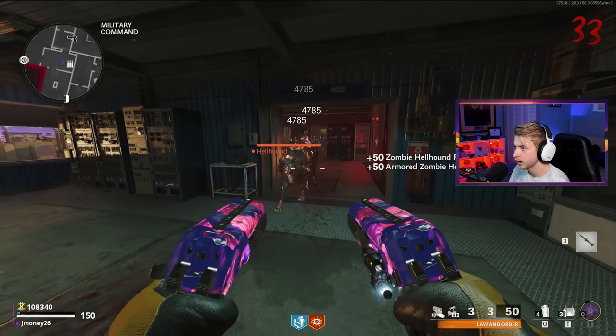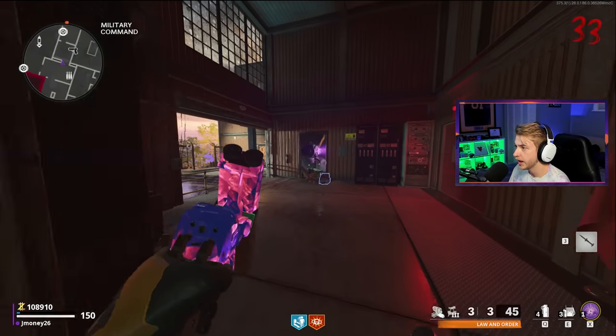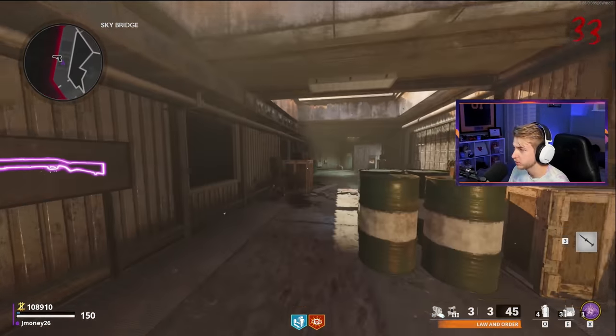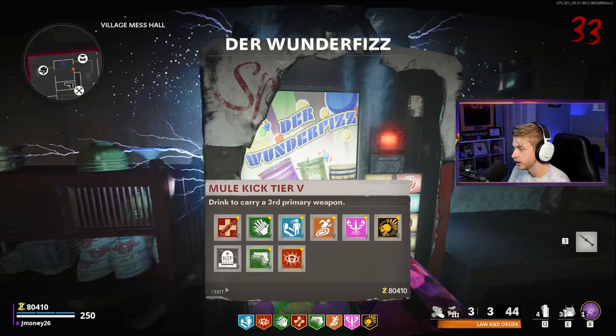There's hardly any zombies left in the round - just two little crawler buddies, three little crawler buddies. We can make a centipede out of you guys. I need to go get my perks back ASAP. Let's grab this, this, this, this one, this one, and that one.